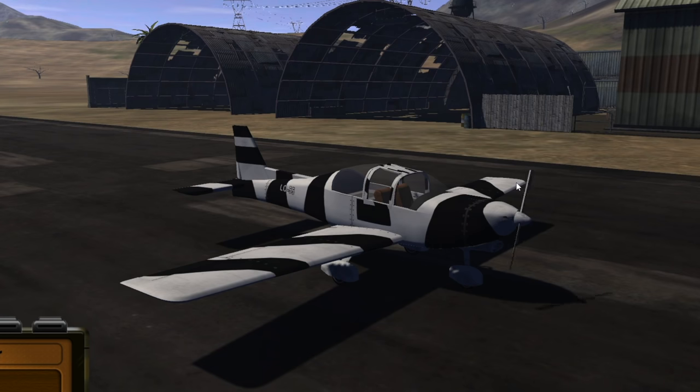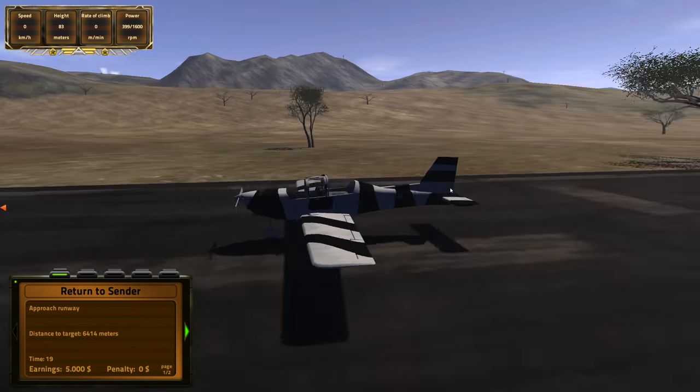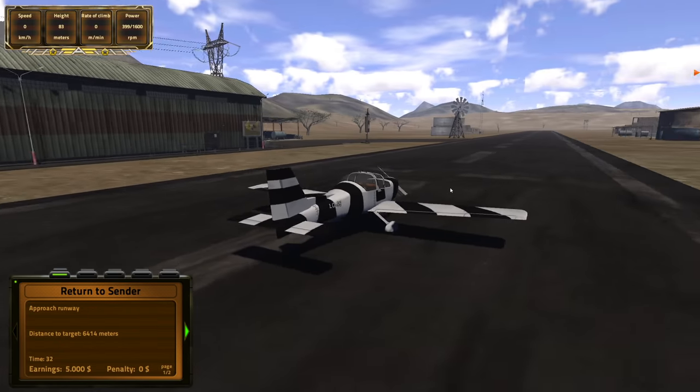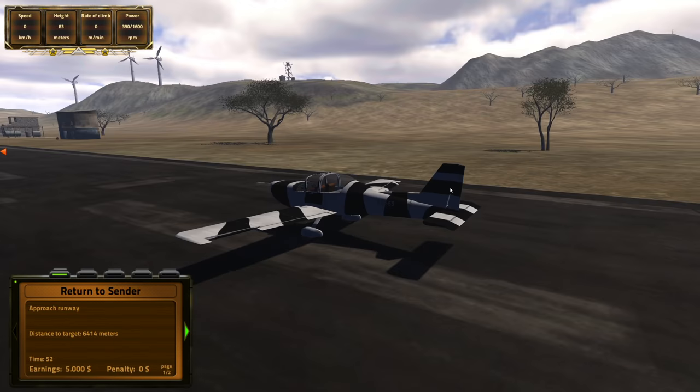This is what our plane looks like. It's some kind of Piper training aircraft — I don't really know, it doesn't say anywhere. We literally only have one aircraft to choose from in this flight simulator. There's not much you can do here. The only place you can fly is the desert.